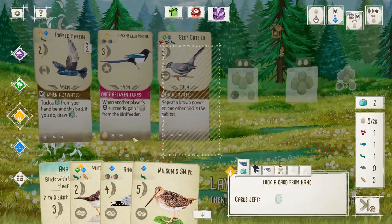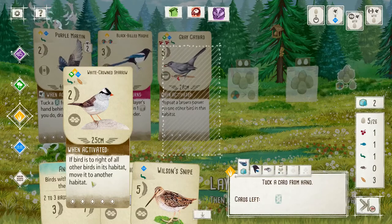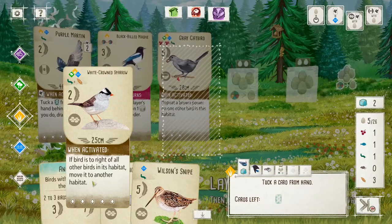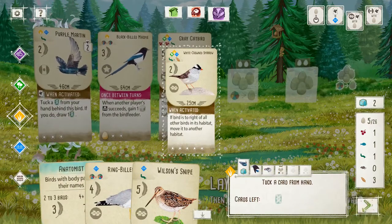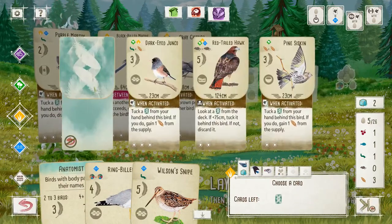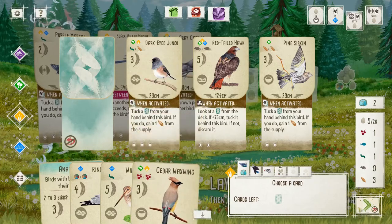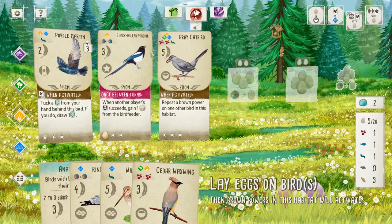And now we get to tuck another card from our hand. We're not gonna get a chance to play the White-crowned Sparrow. Migrators are not that effective later game. So let's go there. Cedar Waxwing — tuck a card, gain supply. Not what I'm looking for, but that's all right. We're getting tucked card points here, so that's fine.